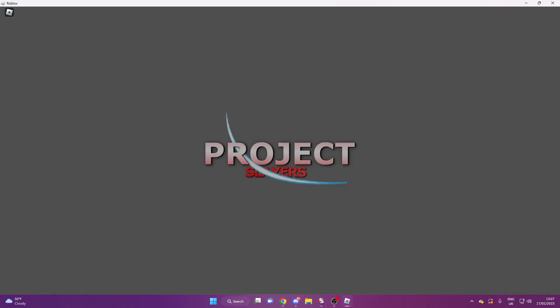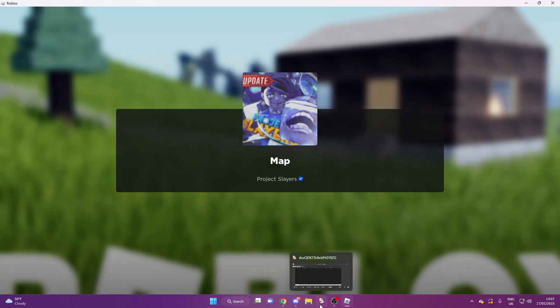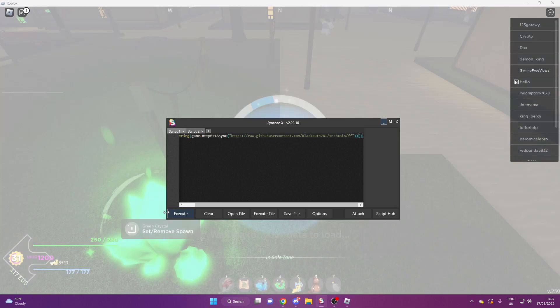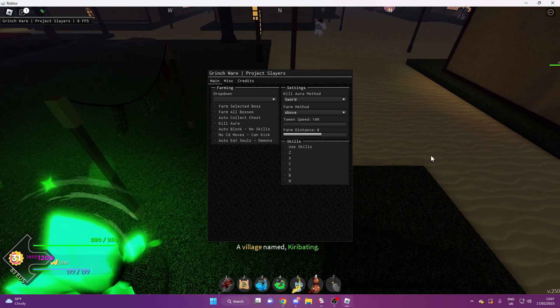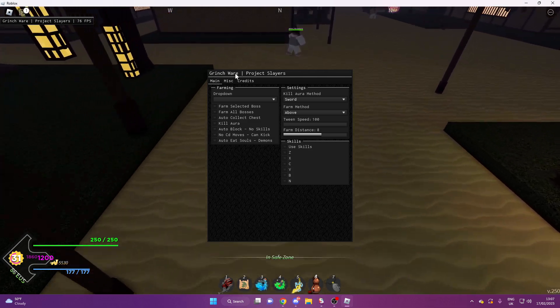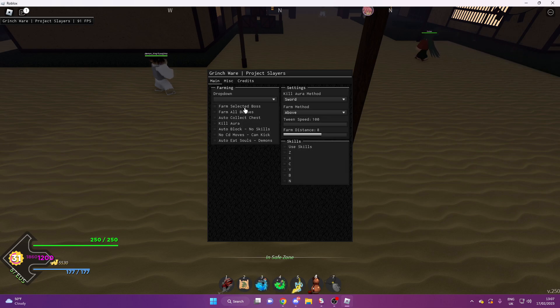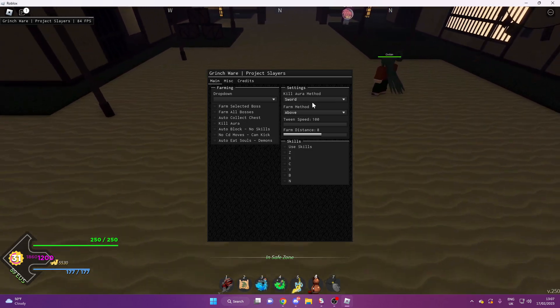Just to show how long this takes to load — some of these games are ridiculous with loading screens and times. Now that we're in, we're going to be pressing execute. This is what it looks like — it is called Grinchware Project Slayers. You can join their Discord if you need help with anything, and you can join my Discord and tag me if you need anything as well.